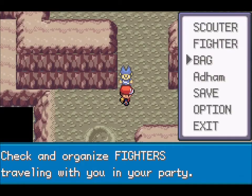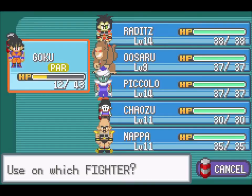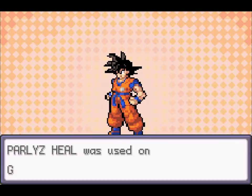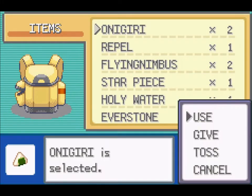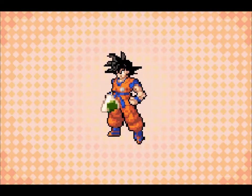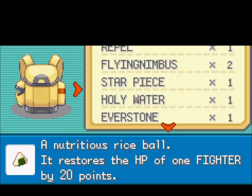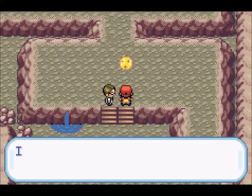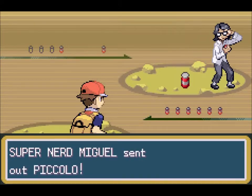I can use items outside of battle, so let's use a Paralyze Heal. Do we have an onigiri? Yes, so let's give it to Goku as well — Goku likes his food, of course.